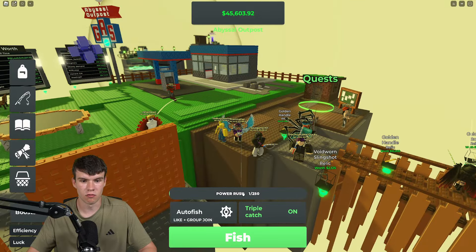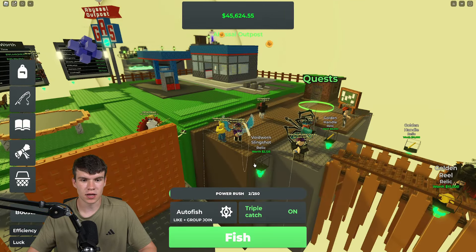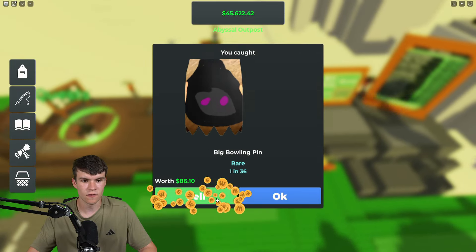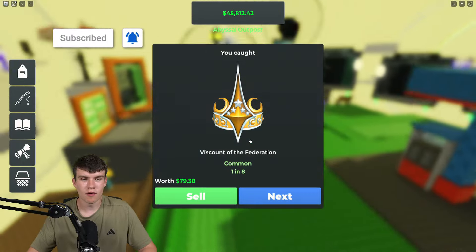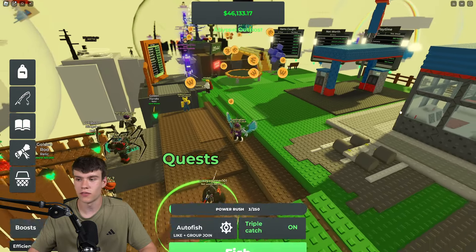When that timer hits zero, you have to have a Power Rush boost active. How do you get Power Rush boosts? You get them every single time you cast your rod out into the void. As you can see, I've got two out of 250, and if I cast again I'm now going to get three out of 250.